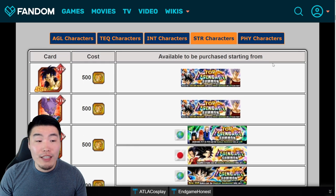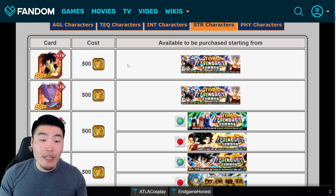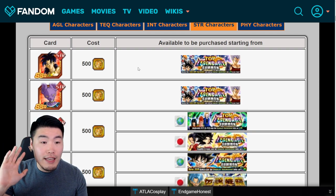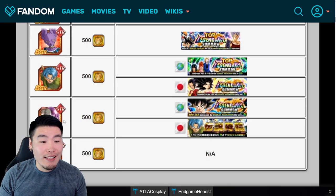Hopefully when STR Broly gets an EZA they fix his defense issues — that goes for pretty much all the old LRs, they all need more defense. Right now he's literally just for World Tournament and that is the only time I ever pull him out.